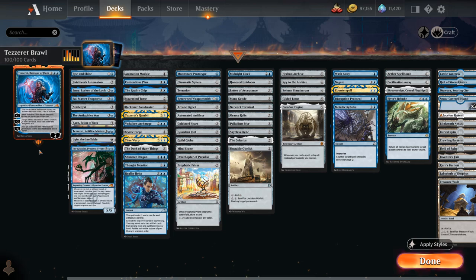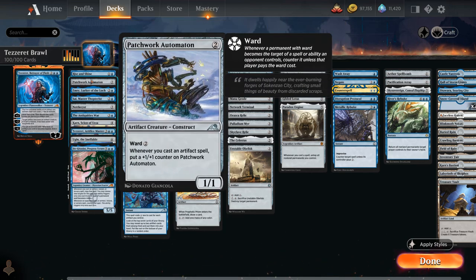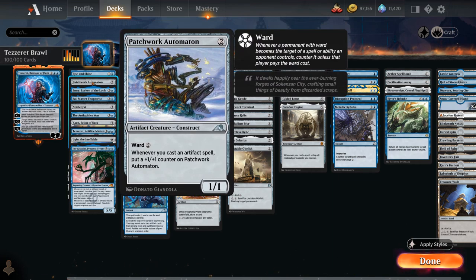The deck has several categories, starting with artifact payoffs. Rise and Shine is a two-mana sorcery that turns one non-creature artifact into a 4/4, or can be overloaded for six mana to turn all your non-creature artifacts into 4/4s — an excellent finisher with a few artifacts in play. Patchwork Automaton from Kamigawa is a 1/1 with ward two that picks up +1/+1 counters whenever you cast artifact spells.